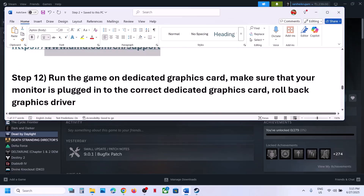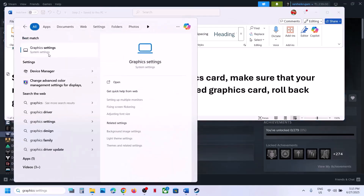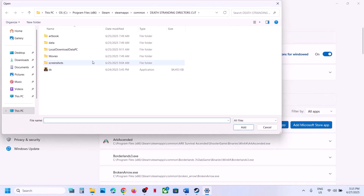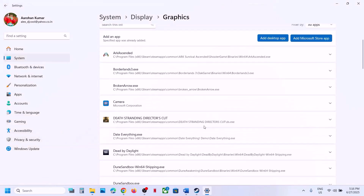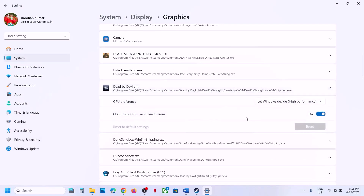The next step is to run the game on the dedicated graphics card. Type Graphics Settings in the Windows search box, click on Graphics Settings, click Add Desktop App, go to the game installation folder, open the game folder, then Binaries > Win64, select the exe file, click Add. Scroll down, find the game in the list, click on it, select High Performance, and then launch the game and check.